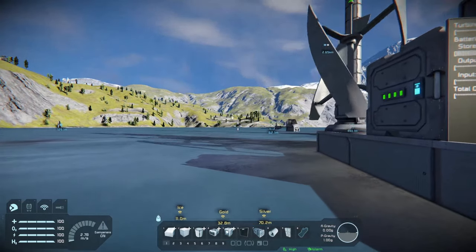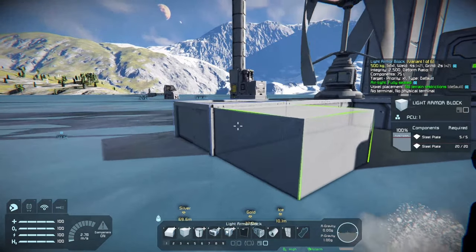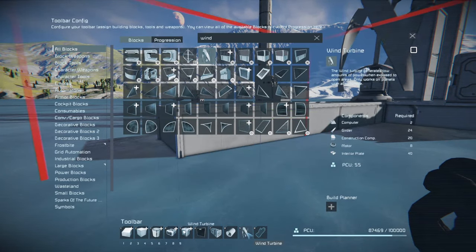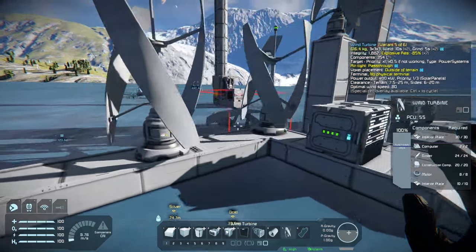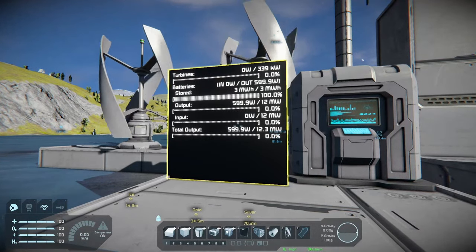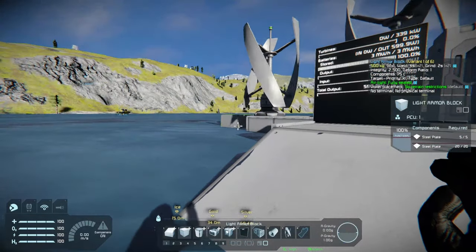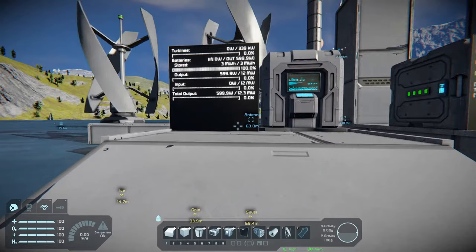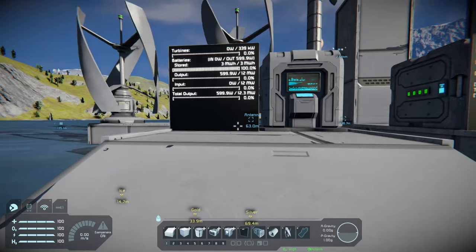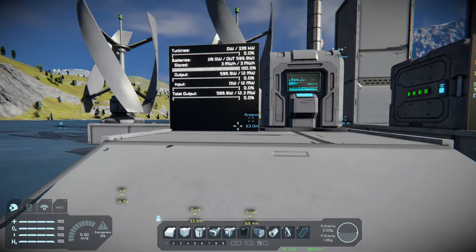Secondly, if I grab another wind turbine and place it as close to this one as possible, we're now generating 339 kilowatts total — which is less than 182 kilowatts per turbine individually. That's because wind turbines don't like to be crowded. Just like they prefer space from the ground, they also like space between themselves and other blocks. This is something to keep in mind when laying out wind turbines.